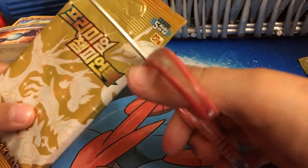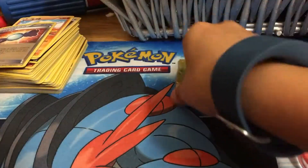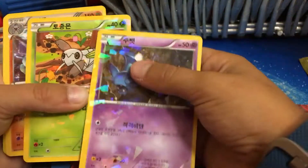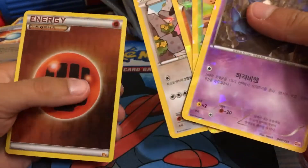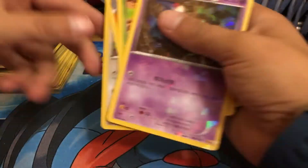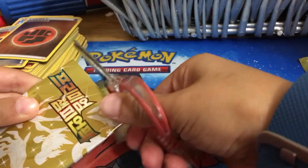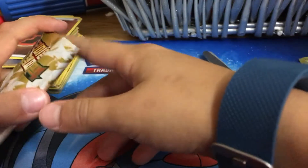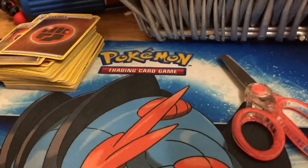Let's get on to the first pack. Too bad — I got my Champ Miltank, I finally remembered his name, and a hollow energy. I'm always scared that I'm gonna like break or cut the cards, but okay, we're getting something.